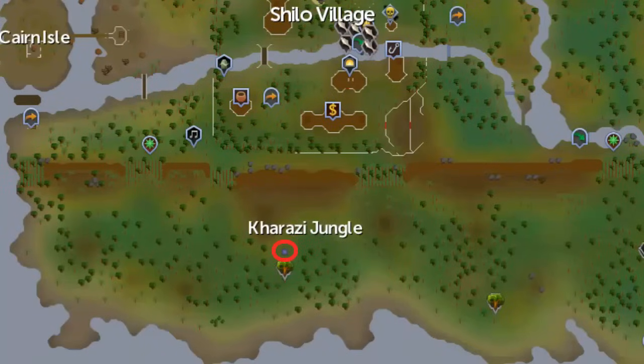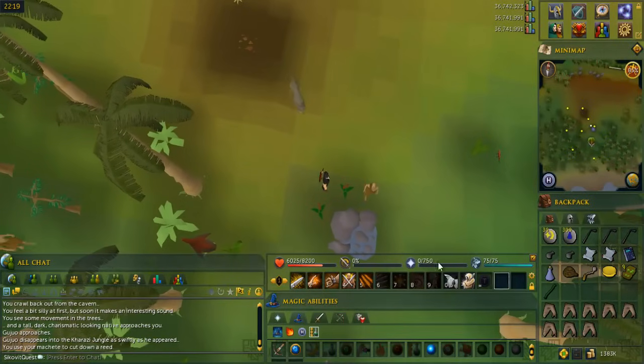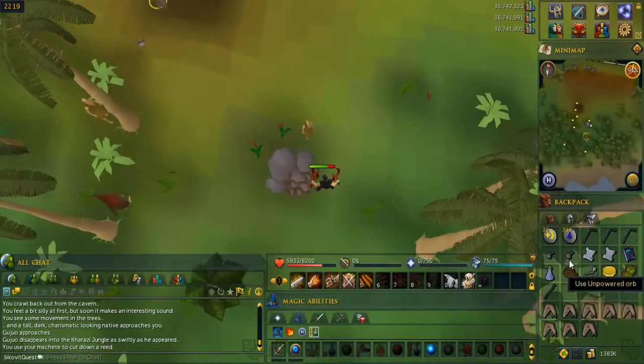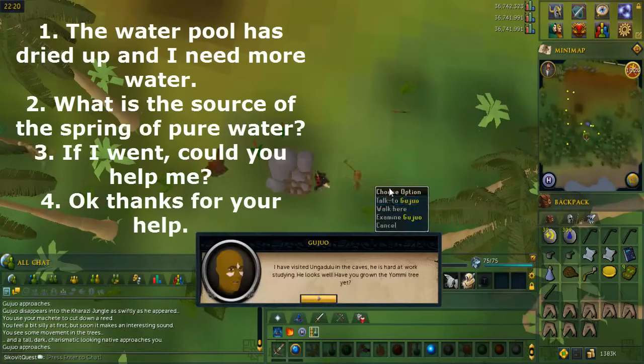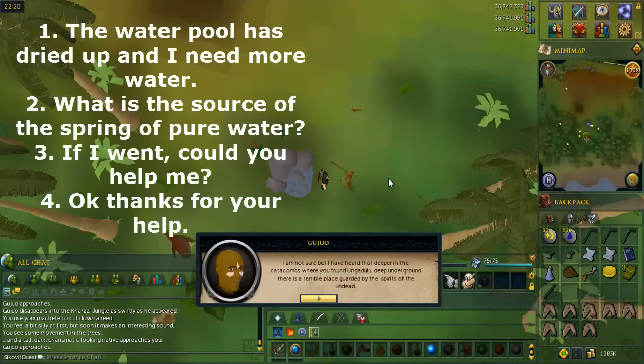Go to the area in the jungle circled on the map — you should find a water pool. Right-click a tall reed and cut it to get a hollow reed, then use it on the water pool to fill the blessed bowl. Swing the bullroar again and some guy should appear. Talk to him and select the options shown on screen.